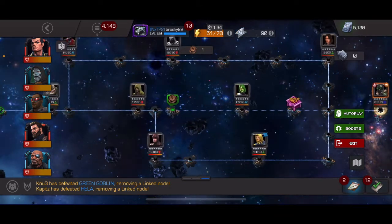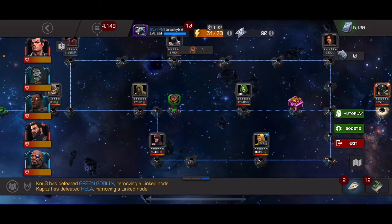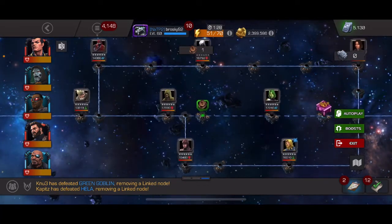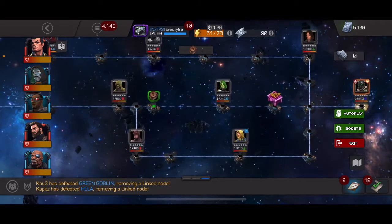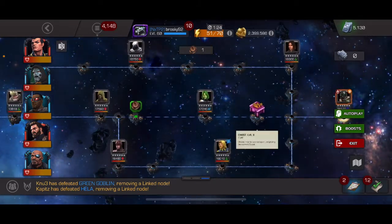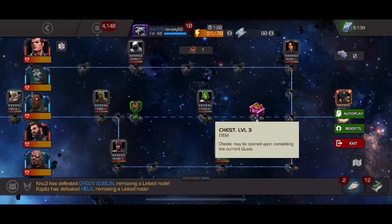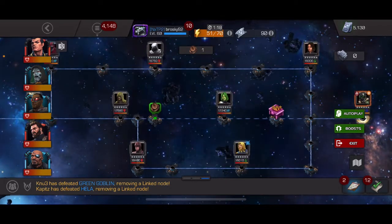The first quest has a legendary nexus, so there's a good chance of getting a five star, and this is in legendary difficulty. The second quest in chapter one is a five star crystal. Now how do you get those keys?